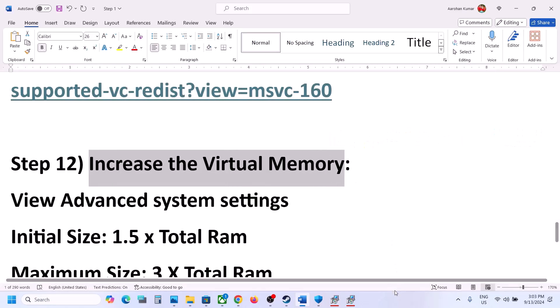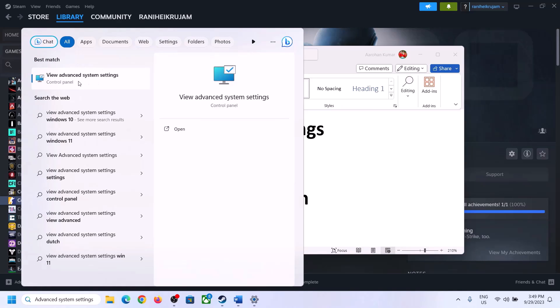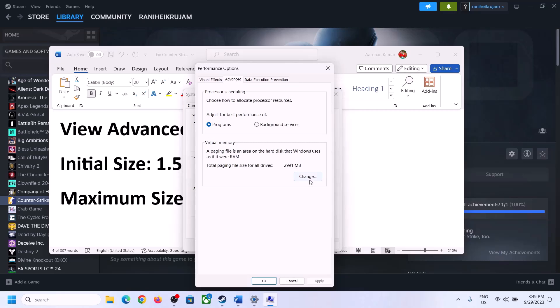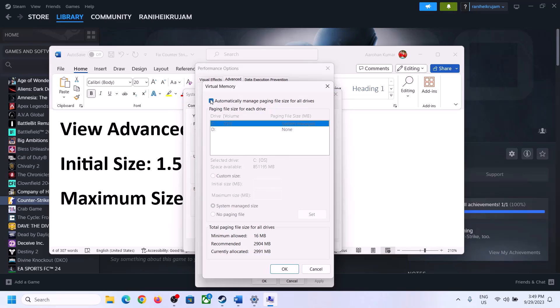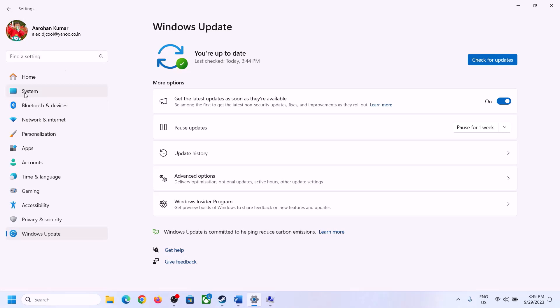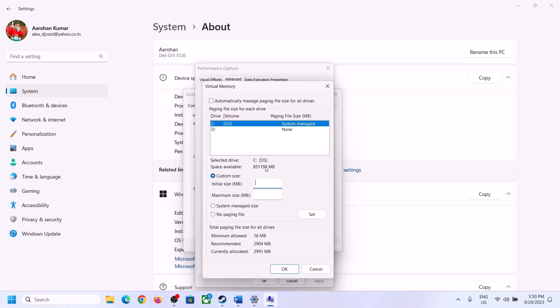The next step is to configure virtual memory. Type 'View Advanced System Settings' in the Windows search box, open it, click the first Settings button, go to the Advanced tab, and click Change. Uncheck 'Automatically manage paging file size for all drives', select the drive where the game is installed, then select Custom Size. The initial size is 1.5 times your total RAM in megabytes. You can check your total RAM in Windows Settings > System > About.